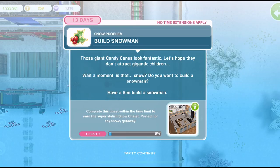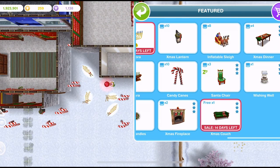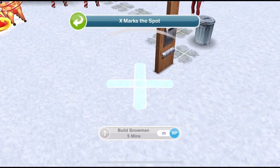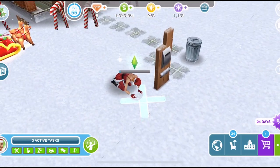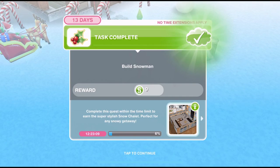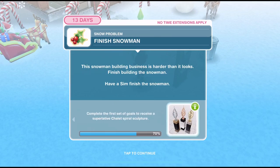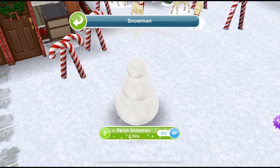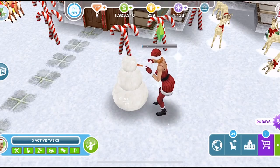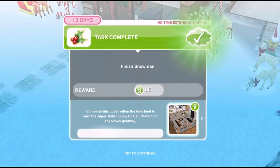Now build a snowman. 'Those giant candy canes look fantastic. Let's hope they don't attract gigantic children. Is that snow? Do you want to build a snowman?' Have a sim build a snowman — at the front of your lot there will be a cross, and build snowman takes five minutes. We've finished building the snowman. Now we need to finish it. 'This snowman building business is harder than it looks. Finish building the snowman.' Click on the snowman and finish the snowman for two hours. Oh no, the carrot nose is falling off! We've finished building our snowman.